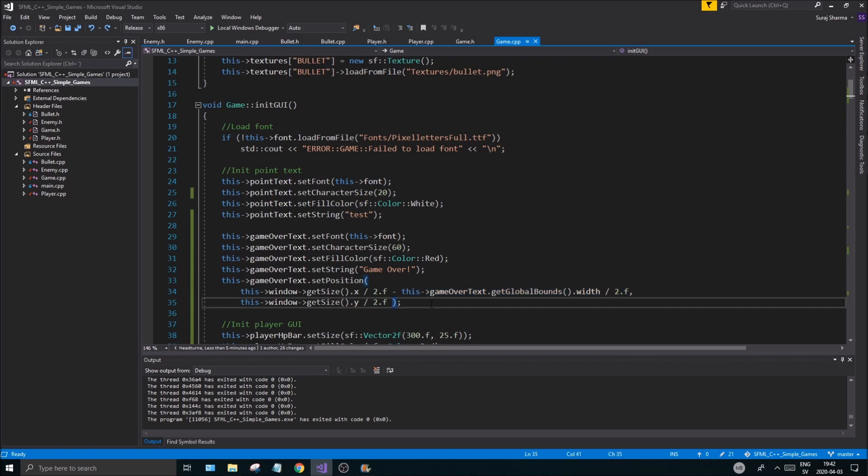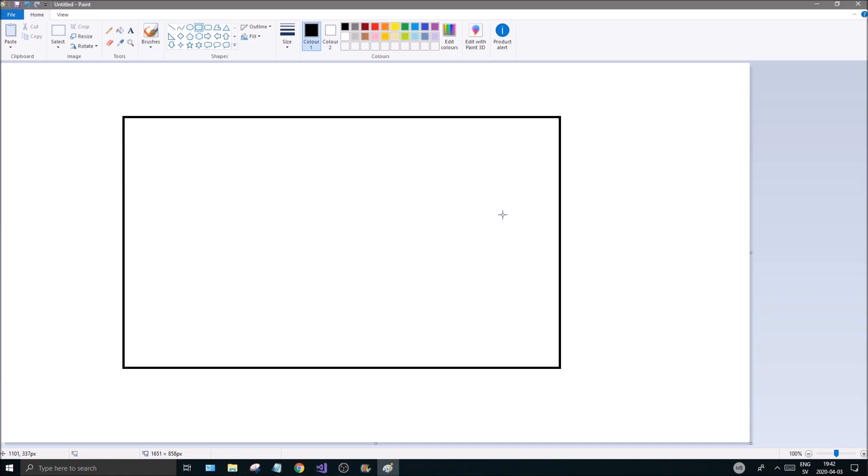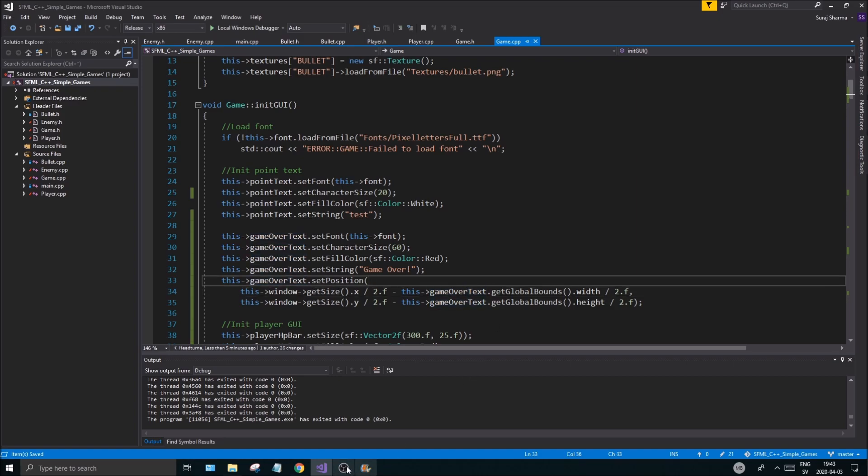Let me explain this visually. The screen is here and the game over text starts at (0,0) by default. I placed it at the screen center, but that put the top-left corner of the text at the center. I found the text width, divided by two, and subtracted it — same for the height on the y coordinate. That places it truly centered on screen.